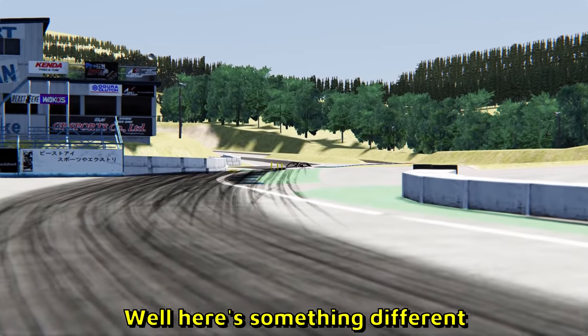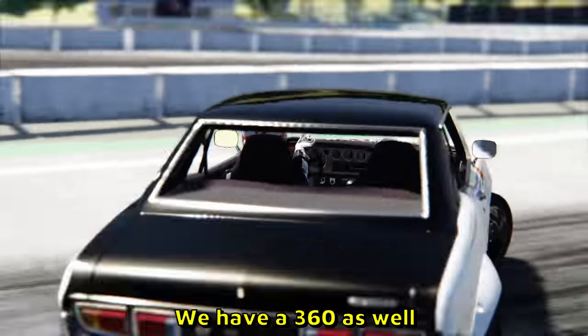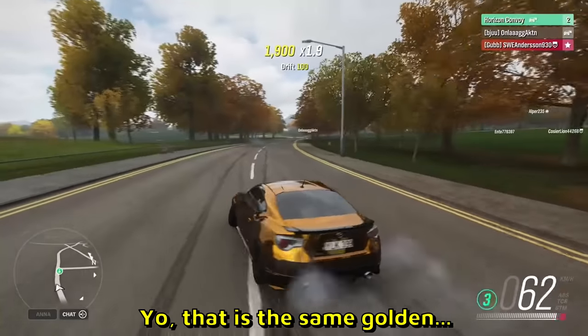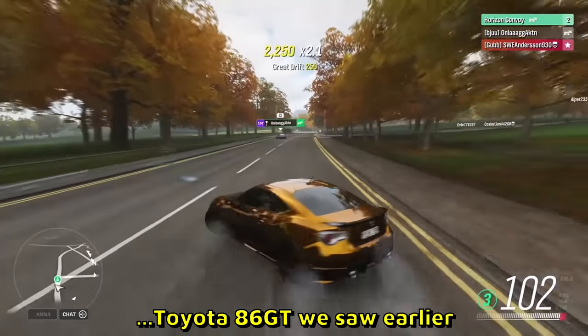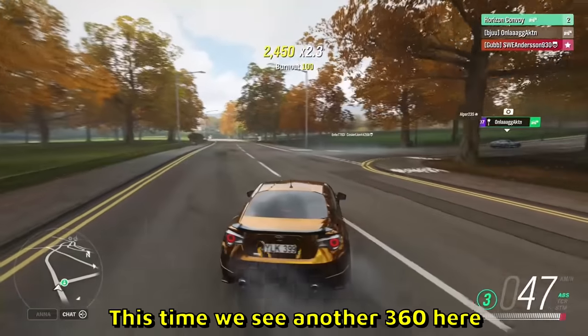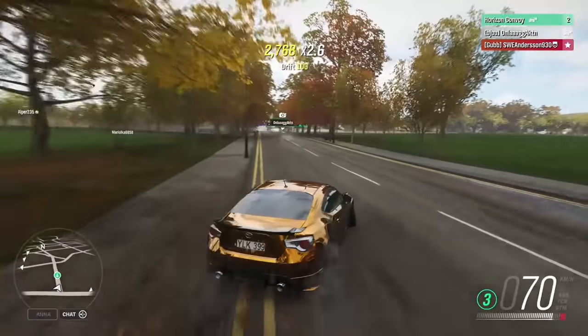Here is something different — we have an Ebisu jump, but that's not all. We have a 360 as well. A 360 Ebisu jump, boys, I love it. Yo, that is the same golden Toyota 86GT we saw earlier. This guy wants some fame — he's double toasting. This time we see another 360. Alright, we see you.